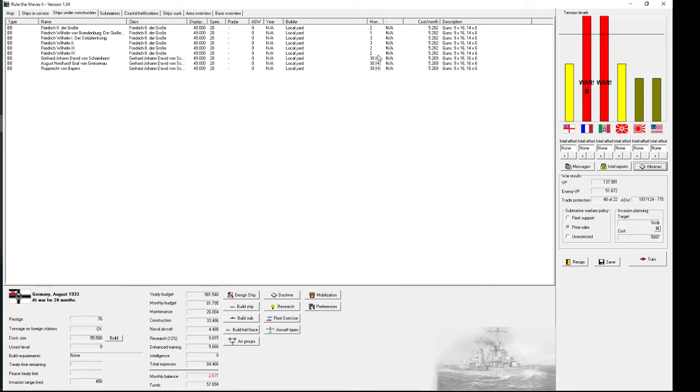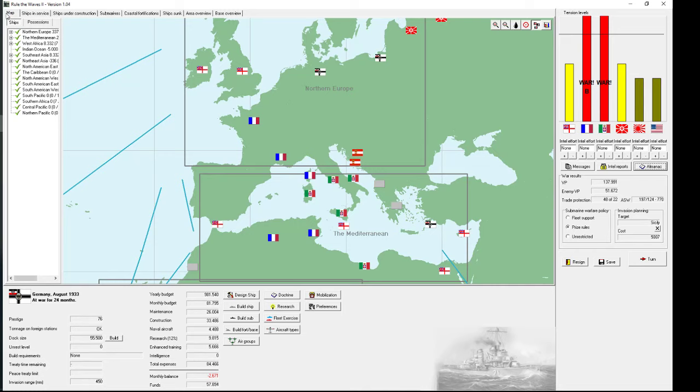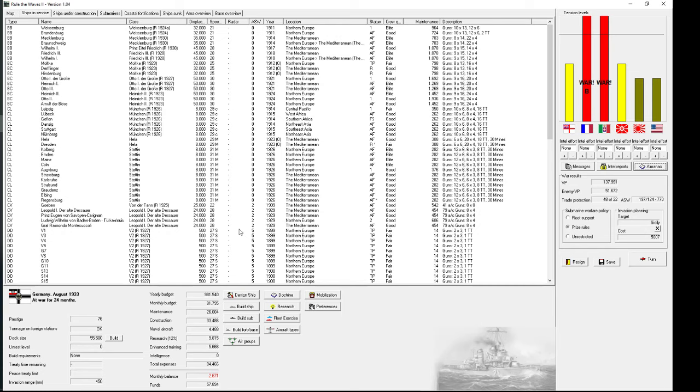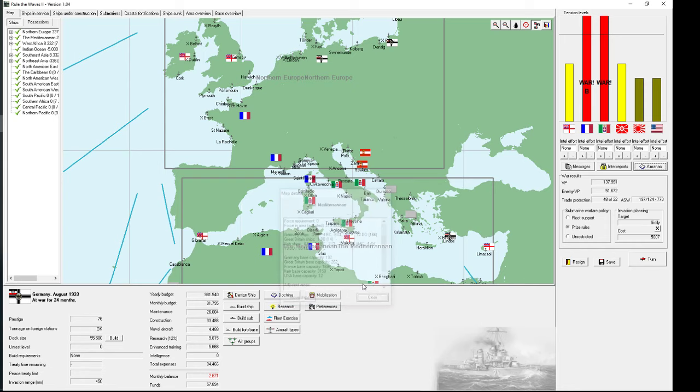Currently we're winning and the first battleships are coming online. With some luck we'll be able to deal some blows to the Italians, which will hopefully allow us to take naval superiority in the Mediterranean so we can start reconquering what we've lost. I would really like to not only gain back Sardinia and Libya, but also gain more — like Sicily, Corsica, and maybe French North Africa. But that's somewhat ahead, and we'll have to see whether the politicians agree to continuing the war.